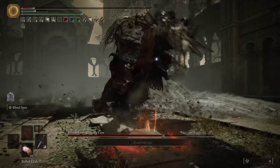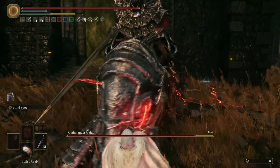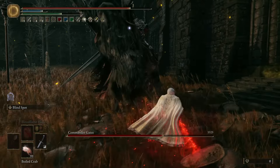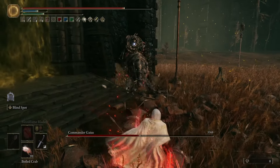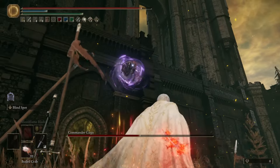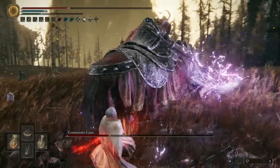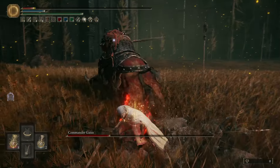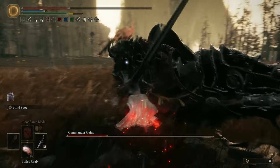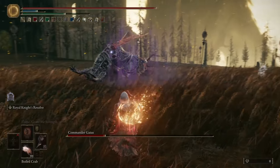Entering the upper tier, first up is Commander Gaius. This boar-riding son of a — has an extremely annoying charge hitbox at the start of every fight that extends further sideways than visually matches him. His damage is insanely high compared to pretty much anything else in the same area, and his moveset has stage four poise-breaking attacks that flinch you even through Endure. He has long combos involving both his own weapon and the boar, meaning you have to split your attention between two sources of movement to get dodge timings right. A number of his attacks took me way too many attempts to figure out, like the phase transition spin dock attack that sends out waves of rock blasts after impact.